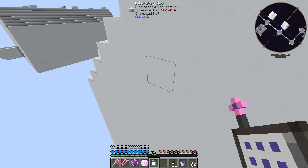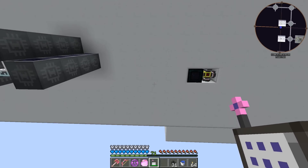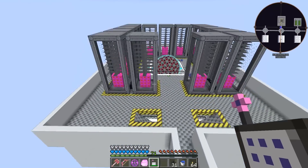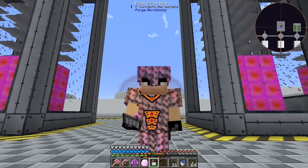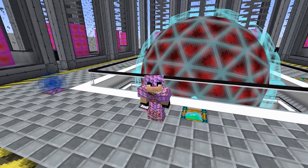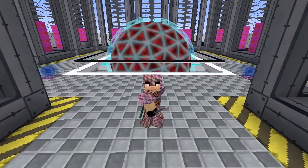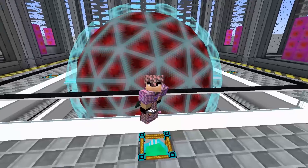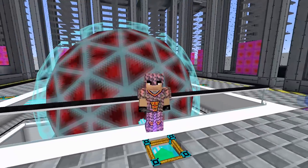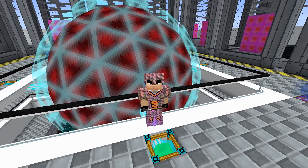I'll work on making compressed coal balls off camera. I want to get the UU matter production sped up so we can make more ultimate hybrids much quicker and get everything fully powered. That's going to do it for this episode of Feed the Beast Infinity! If you have any suggestions, tips, or things I should know about RF Tools — especially dimension creation — leave them in the comments below. Thanks for watching, remember to leave a like, and we'll see you next time!